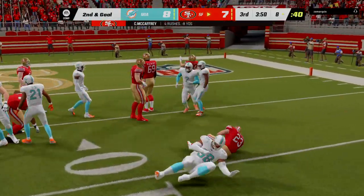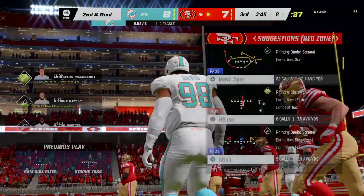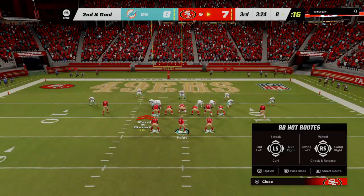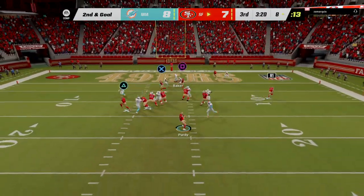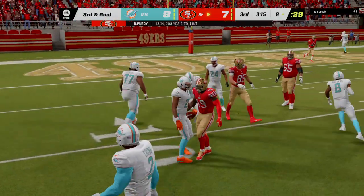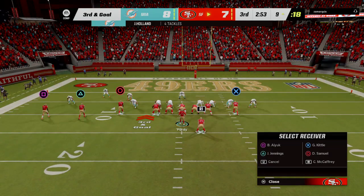This is going to result in losing yardage — they're driven back to the eight-yard line. That's going to wind up a loss of a full three yards on first down. It's second and goal, back to the eight-yard line. Purdy — that's going to be caught by Samuel — and they'll be driven back here, losing yardage to the nine. This will wind up a loss on the play. Now we've got a third and goal situation.